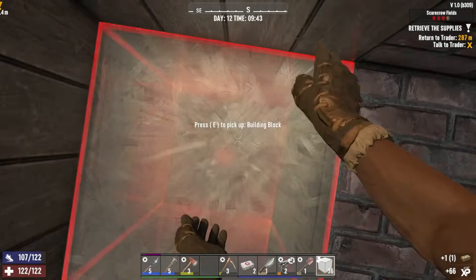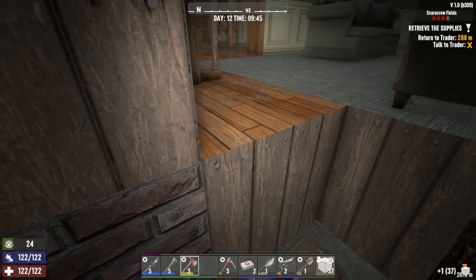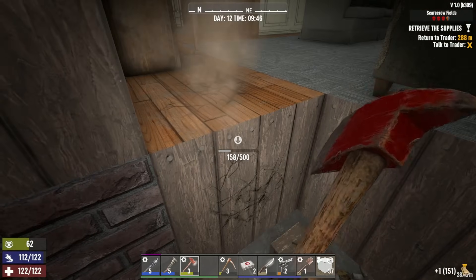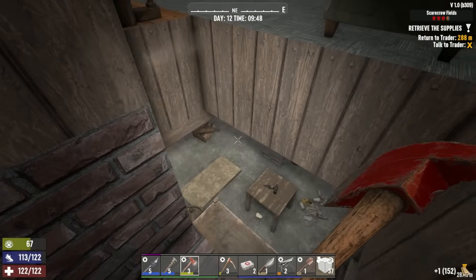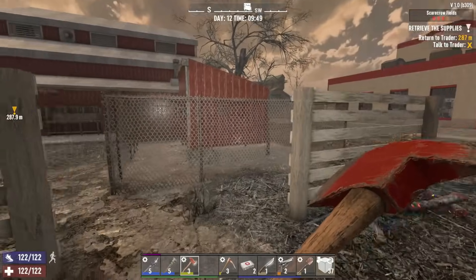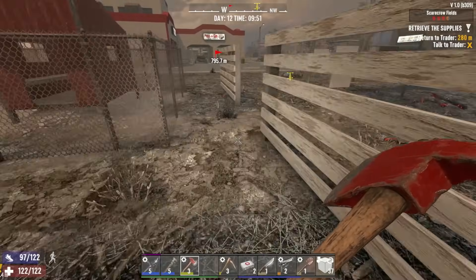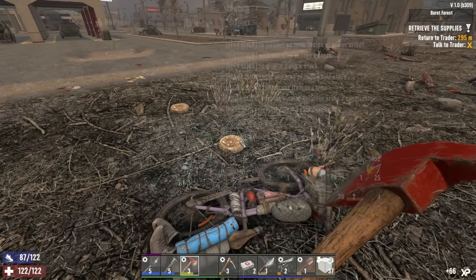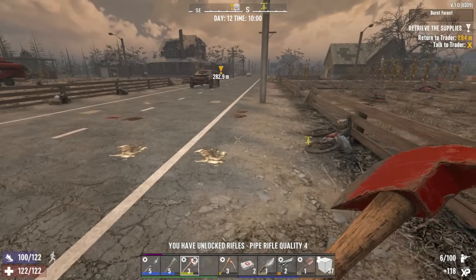We're gonna grab that and hop out. Actually - is that the treasure room? Might be worth checking out. These zombies - it's always hard to hear them, they need better positional sound in this game. It doesn't look like it but I don't really care about that right now - I just want to get this back to the trader. We need to check the mailbox on our way out too. Just a rifle book in here.